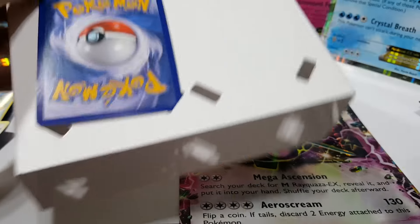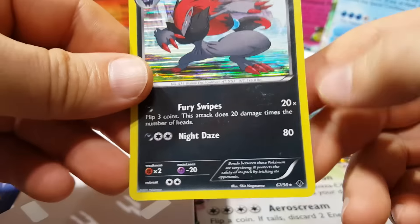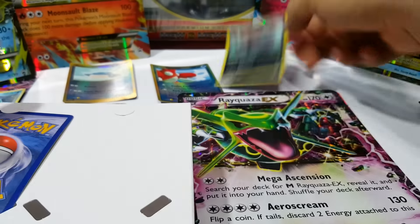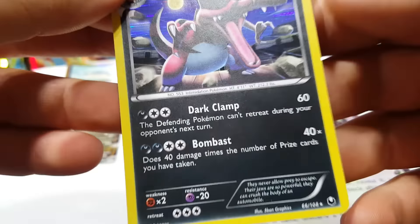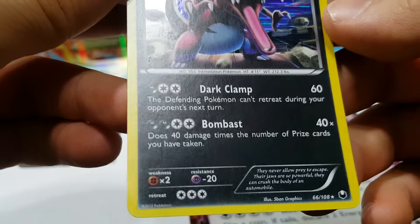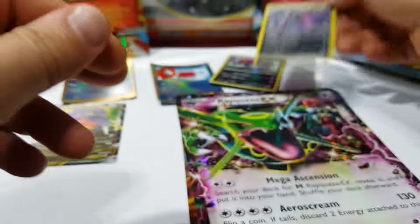Alright, this is what we got on the front of the box. Pretty cool card and a Totodile — both of these are Black and White series. I like this one. Oh — another Blaziken! Got two now.